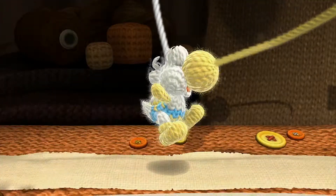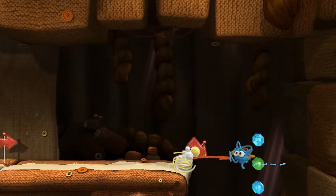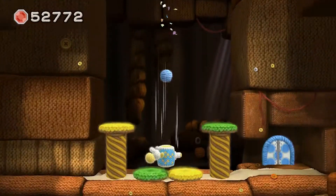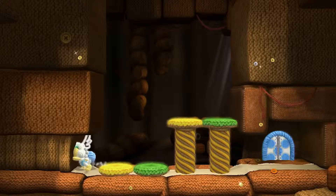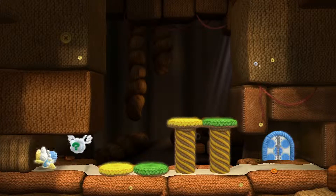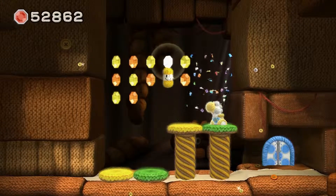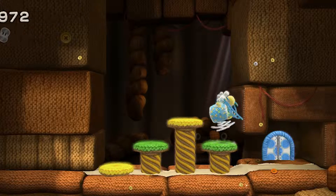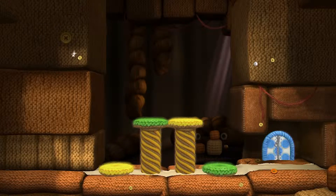Finding the right way to go is the easy part. The hard part of this level is finding all of the collectibles, because they are really out of the way. You need to look specifically in certain areas just to find collectibles. This stage is a nightmare your first time playing through if you want to get 100%.